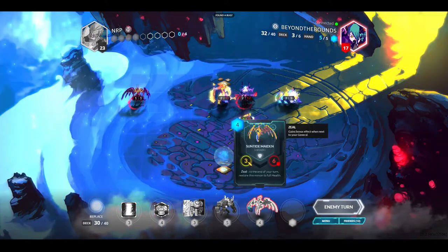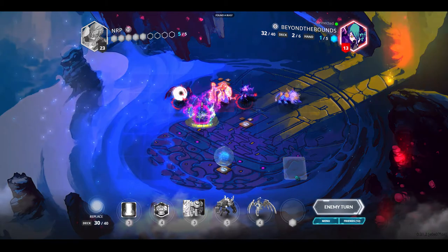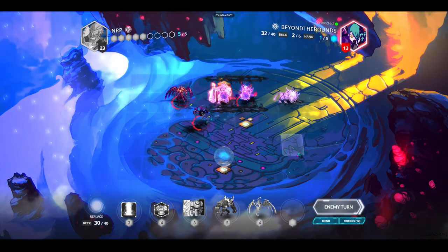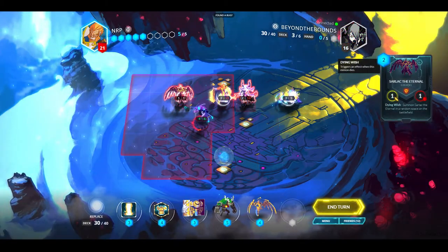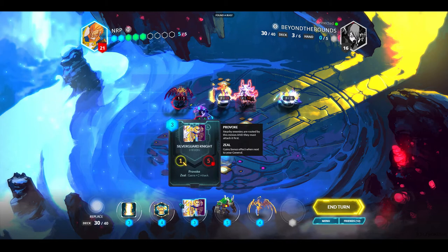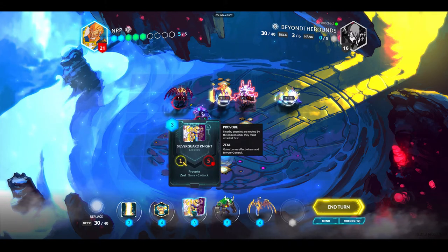Here's a new card I crafted - the Suntide Maiden. She heals you to full health every turn if you're next to the general. The opponent's playing something that's going to be a 6-6 with health swappage. Okay so that's a 6-6 - this might be a problem. I think I should get a Provoke down so I don't have to take damage from my general. I have 5 resources.